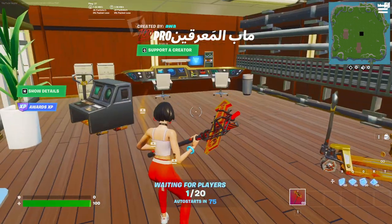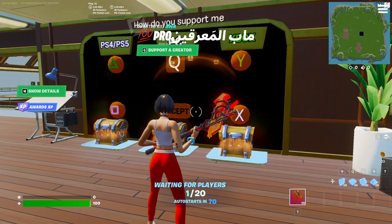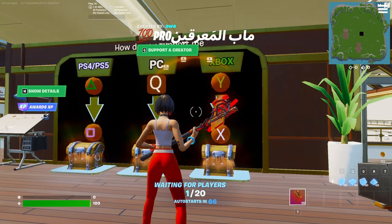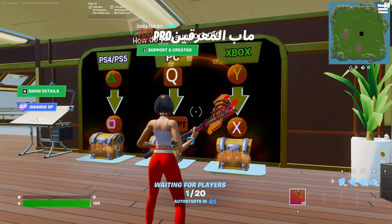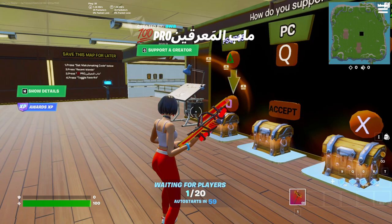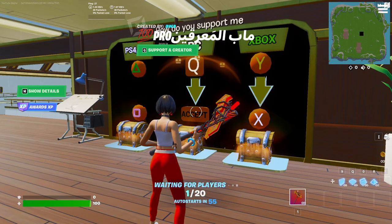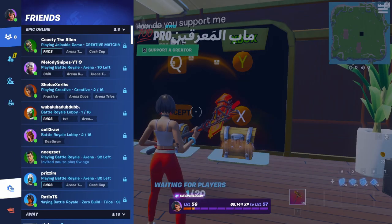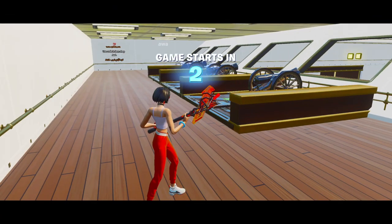Now we're loaded into the map. It's going to have this Pro section and it's going to have PS4, PS5, PC, and Xbox in front of you - like this boat-type thing. The most important thing is to look on the left side of your screen where it says 'XP Awards XP.' That symbol is really important because if it's not there, XP has been disabled on this map. To start the game, at the bottom of your screen it says 'auto starts in 55 seconds' - you can wait, or hit escape, go to settings, hit the gear icon, and hit start game.